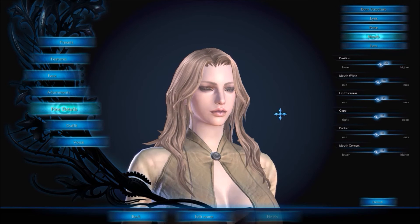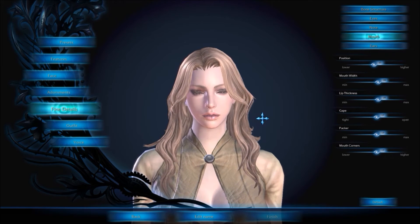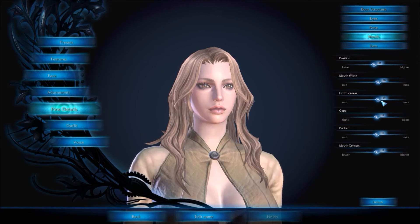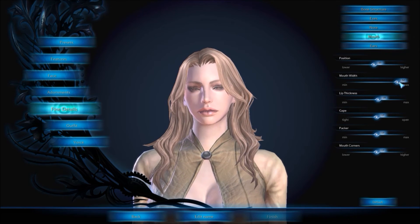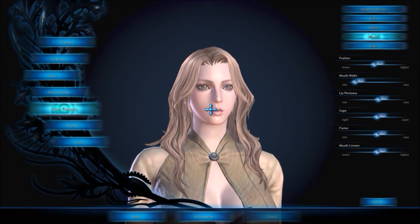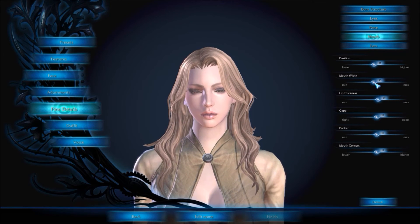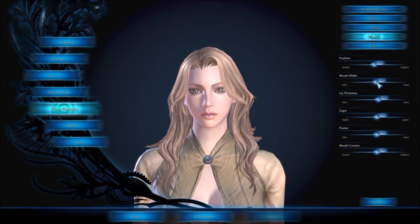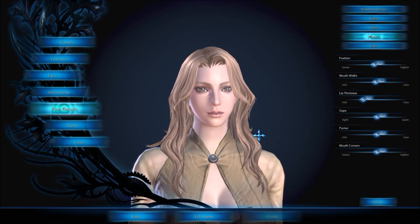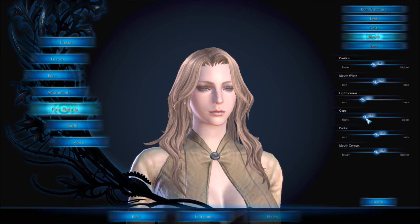I'll adjust this mouth position here. Let's see where we are. I think we can move it down a little bit — center it between the chin and nose, it's a little high. Now, width — why would I want to be Steven Tyler? I'm gonna be somewhere in here. I'm definitely gonna take the lip thickness down. I could leave it like that, but we're gonna close it.